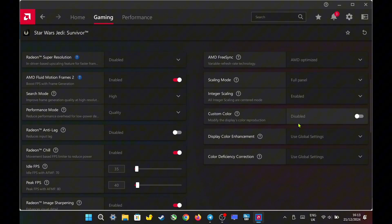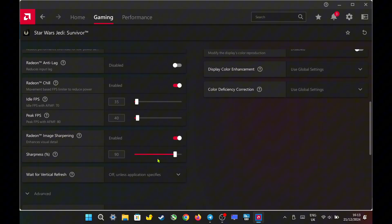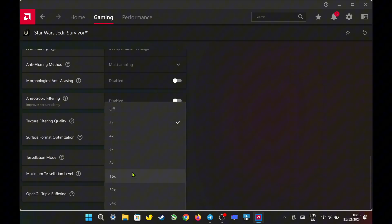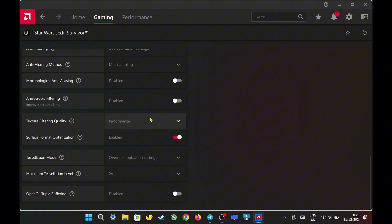Next, I enable integer scaling and set it to full panel. I set Radeon image sharpening to 90% sharpness, adjust texture filtering quality to performance, and turn on surface format optimization. Finally, I set the tessellation mode to override at 2x.